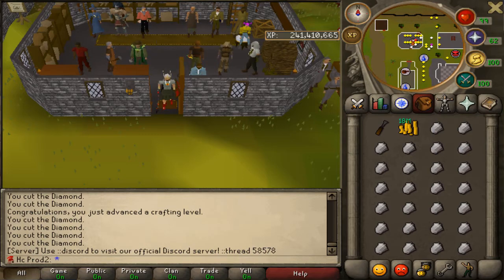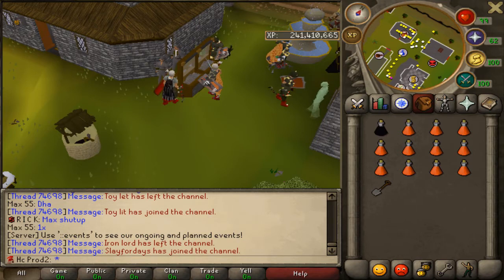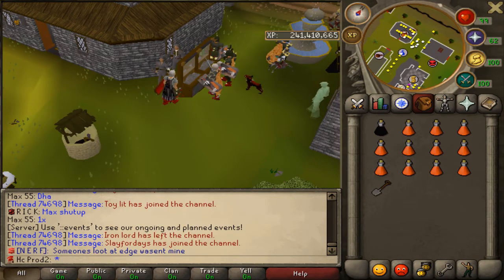We'll do some prayer, then try some bossing, maybe in this episode. I'm going to do Giant Mole because it's a pretty easy boss and it drops a loop half of a key. That combined with the tooth half lets me open the crystal chest and get a dragonstone. I also want to test whether my current prayer level is decent enough for bosses, or if I need to train it higher.